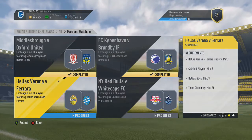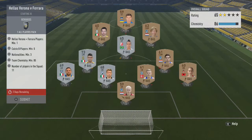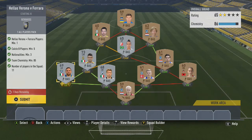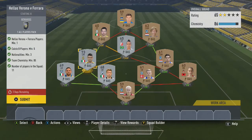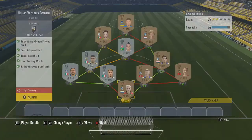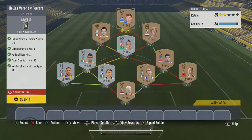Next we have Hellas Verona versus Fera. You need a player from either club. I got a player from Hellas Verona for 400 coins, and other than that it's probably about 200 coins for every other player, so around 2,600 in total. Every other player I just used a couple of first owners I had in my club that were sitting around. But everyone else in here is basically 200 coins, and you get an all players pack from this one.